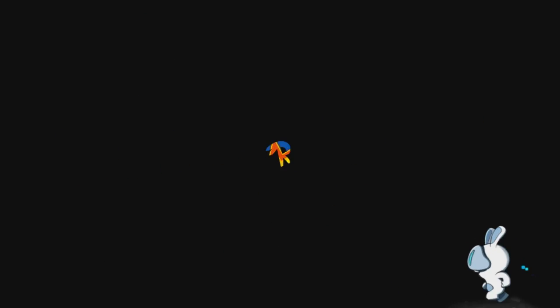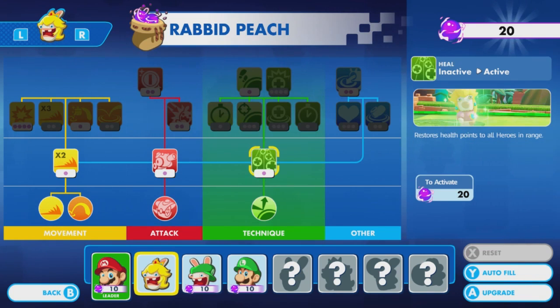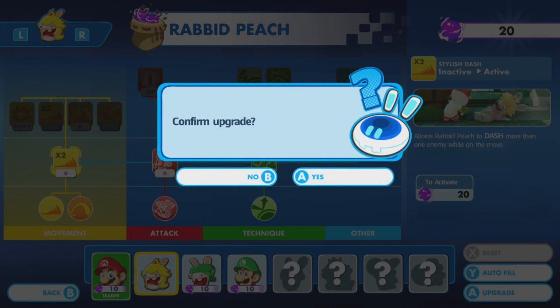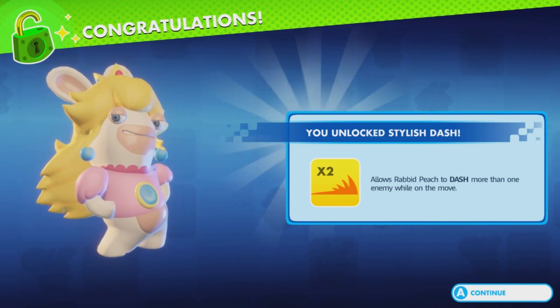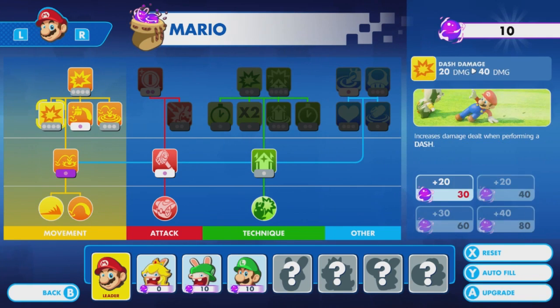By the way, did we get more points? We did get more points. So now I can give you a sentry, or the heal. Doubling on sentries would be pretty nice though — I like the sentries a lot. Stylish dash — being able to dash through multiple targets. Or heal. Let's do the multi-dash. I want to grab something new, I think.